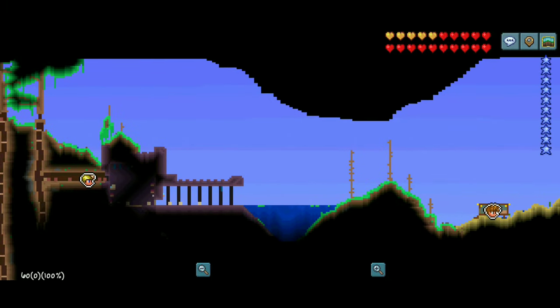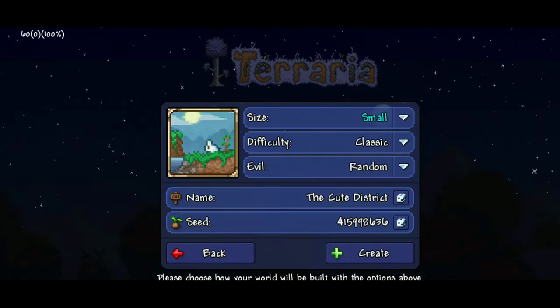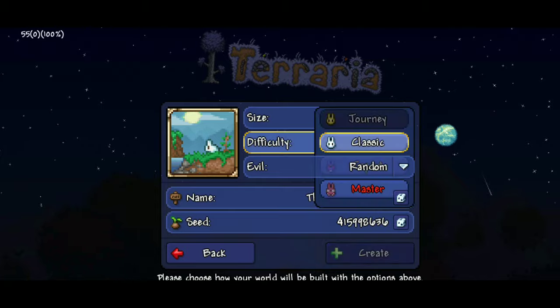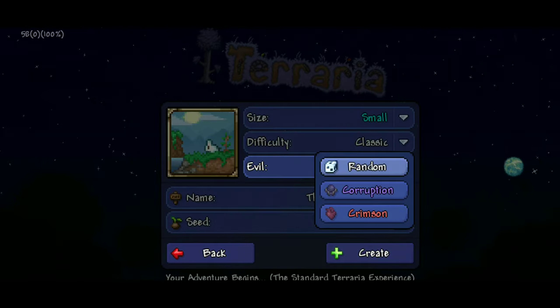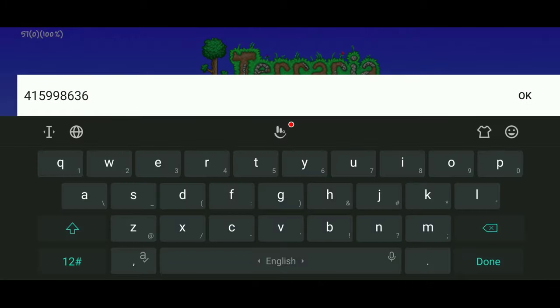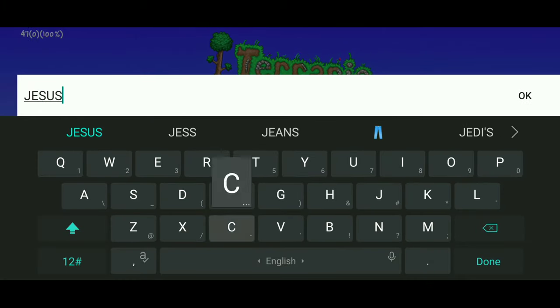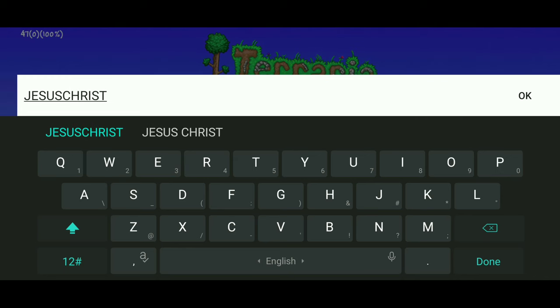Now it is time to show you the seed. Follow me step by step and you will generate yourself a world with a radar in it. Set world size to small, set difficulty to classic, and set world evil to corruption. Name it wherever you want, then enter the seed very carefully and hit that create button.